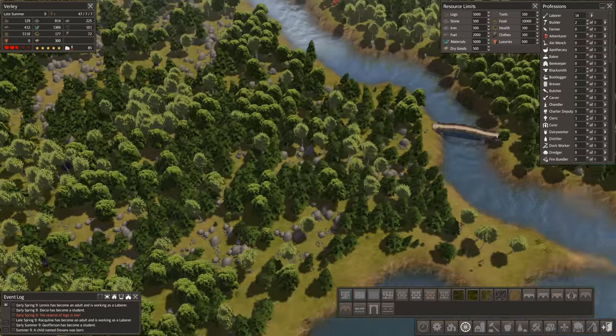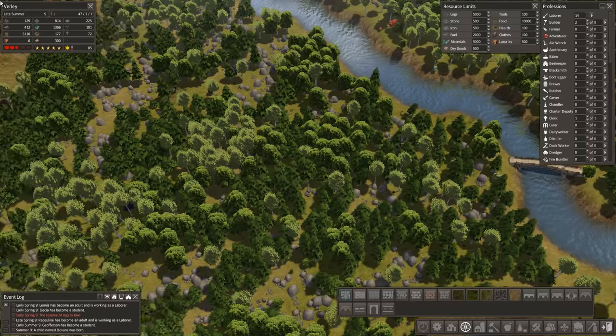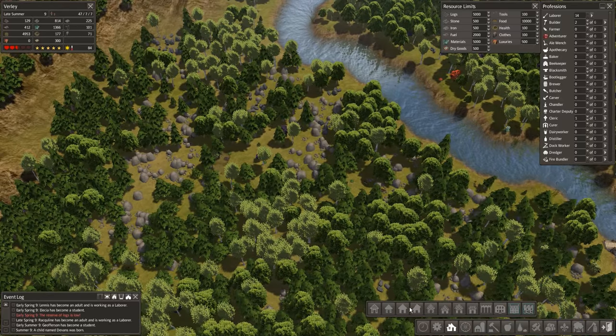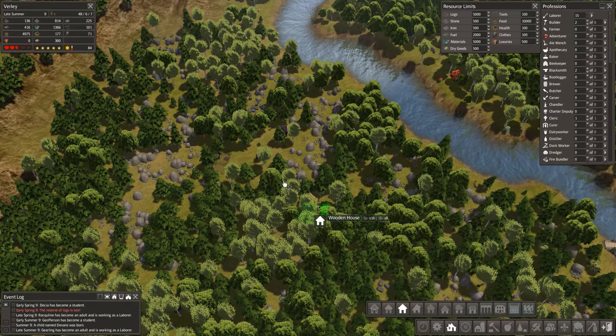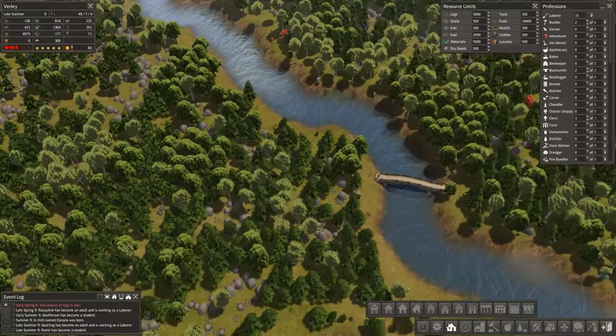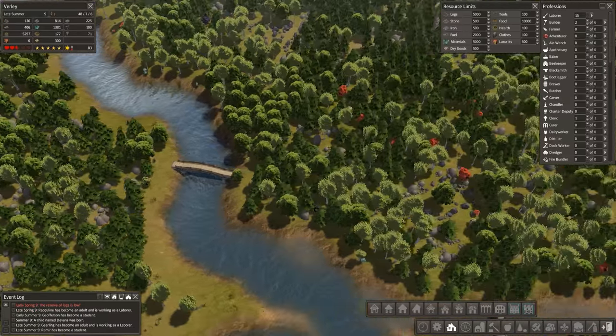We've got a road and we need to connect it — we got the bridge, we need to put a road to it. We also need some houses out here, and we could probably do with a little bit of a market as well somewhere to bring them food. We could build on the edge — let's let them build first.